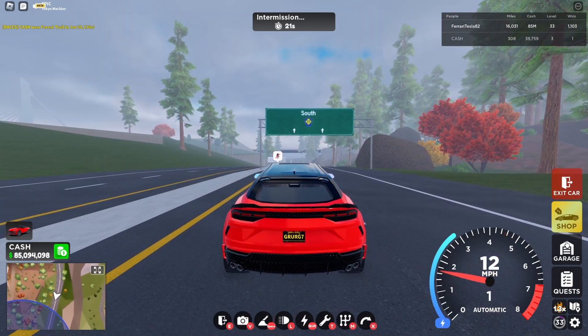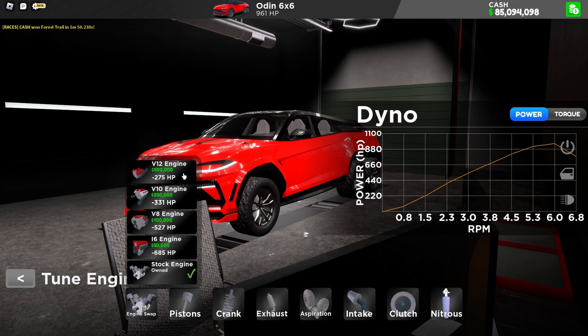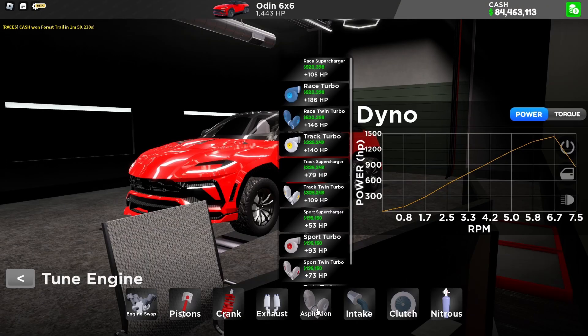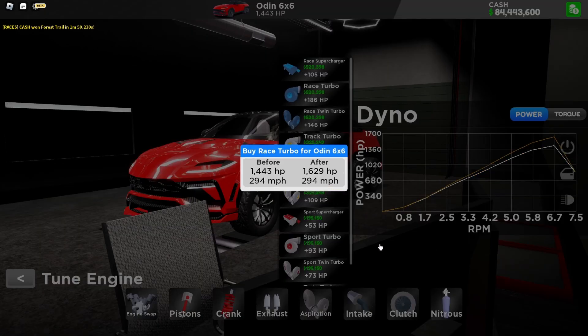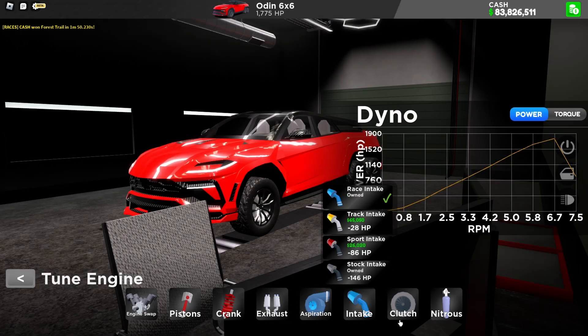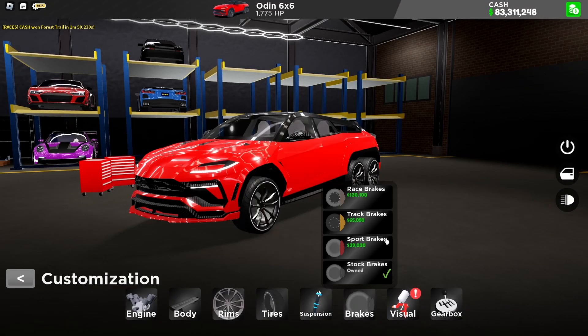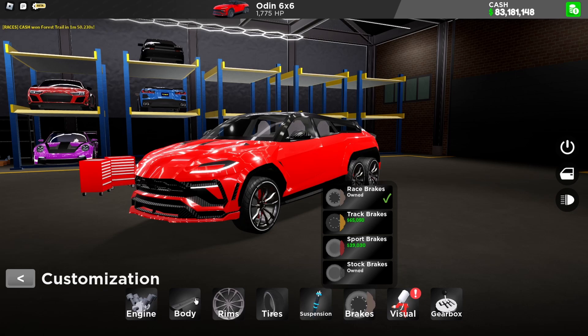Now let's fully upgrade the car engines. It just only took more horsepower — I'll leave the stock engines. More horsepower, that's good. Race crank, race results aspiration, race turbo, race intake, race clutch, race net trans, race tires, race brakes — all done. For the visual and the gearbox this might take some time, and the body as well.